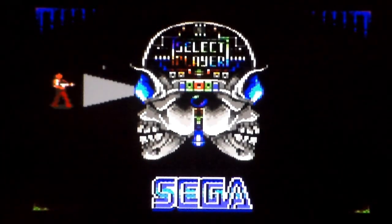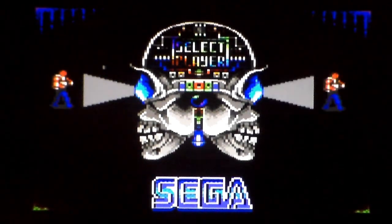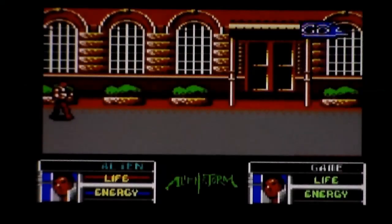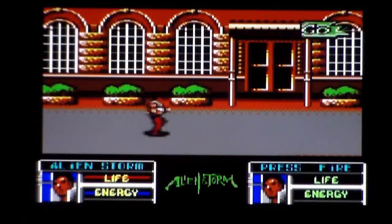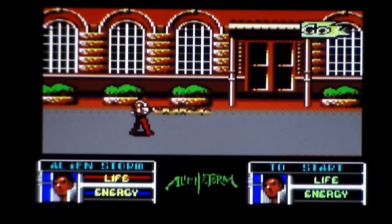Holy cow, that character select screen is ugly! It's got colour, I'll give it that. Gordon, Kayla, Scooter - they're either very far away or just very small. That's really disappointing. There is a nice Terminator vibe about that - it is simultaneous two player if you want it. Nice Terminator vibe about the music too. Health and life bottom left. No in-game sound effects. You're not as small as the title screen, but you're still pretty small.